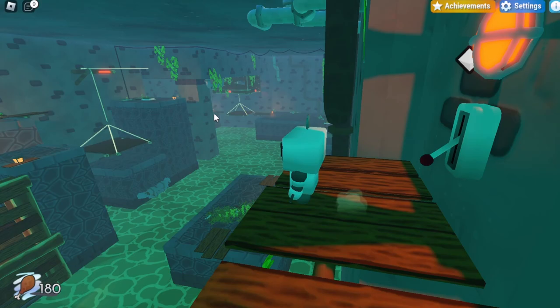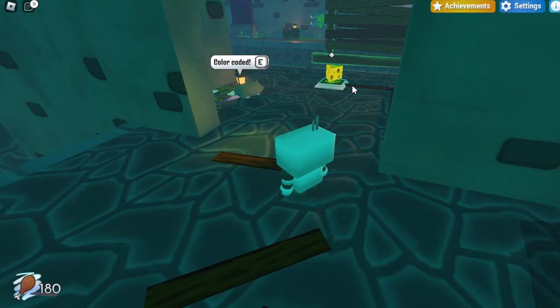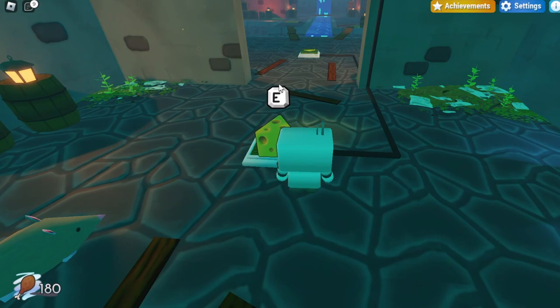Drop back down to where you started and make your way back to the door. You'll want to come back to the cheeses and bring one across. You'll notice there are actually two pieces of cheese and two platforms, but if you carry one of those, the door will close and you won't be able to get back in. So you actually need to go back to the spawn area where you have the third piece of cheese and use that for one of the platforms. Carry that spawn cheese — it will close the spawn door, but you will be able to open the final door at the end.